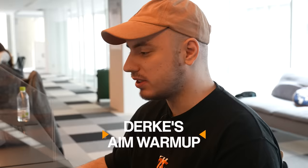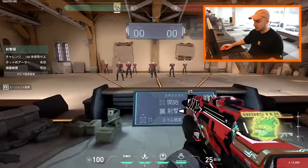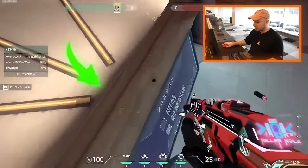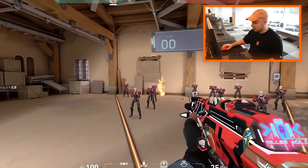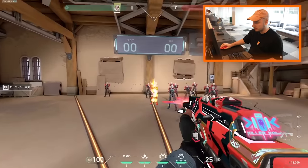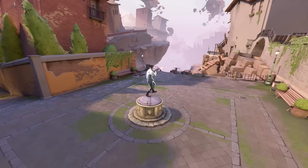First of all we're gonna go through my warm-up. What I'm doing is I just put all the bots in, I jump on this ledge over here so I get more mouse movement. Then I'm just one-tapping the bots slowly. I suggest you take it slow so you're more precise, and then just speed up at your own pace so you're not just randomly shooting everybody.